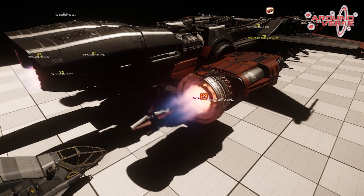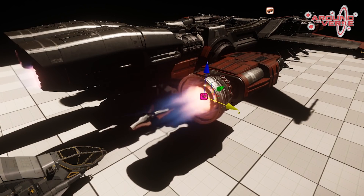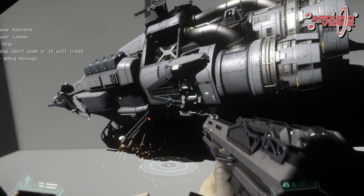As part of the ongoing VFX polish and optimisation, we're going to take a look at the Drake Caterpillar. We've been working on the throttle up and down engine effects, and with the Herald, we've been working on the explosion effects.